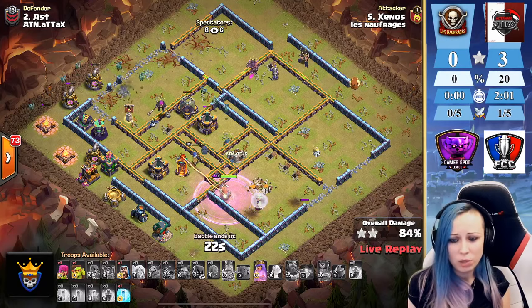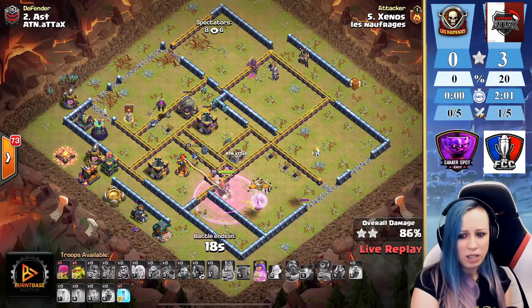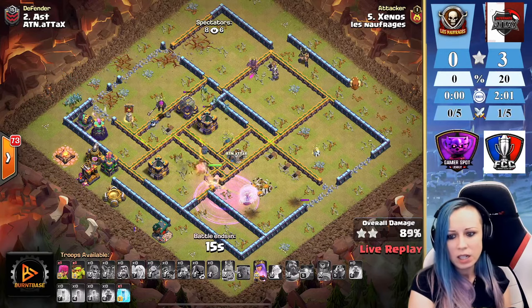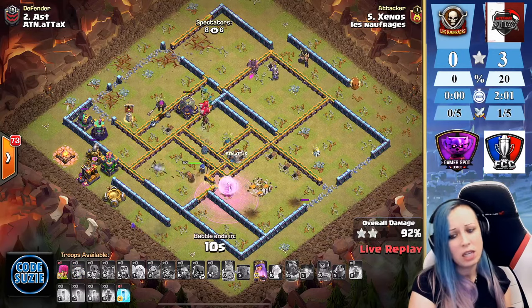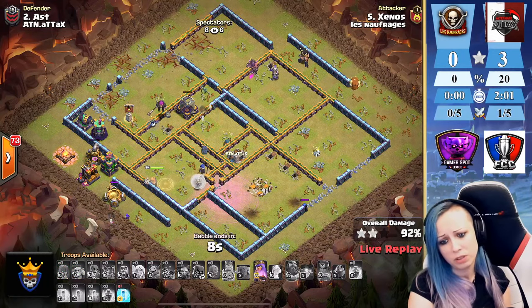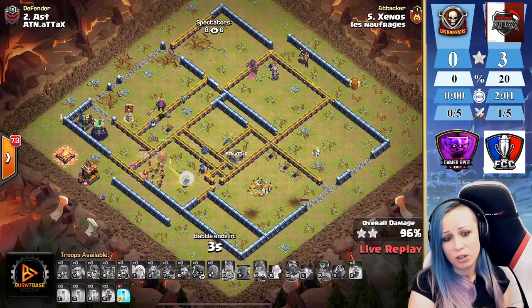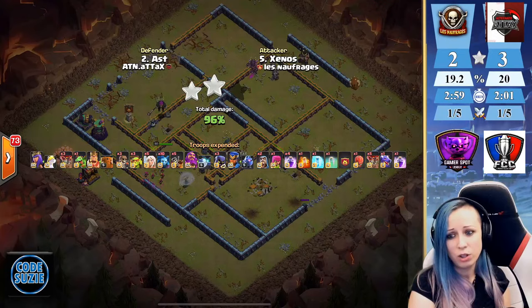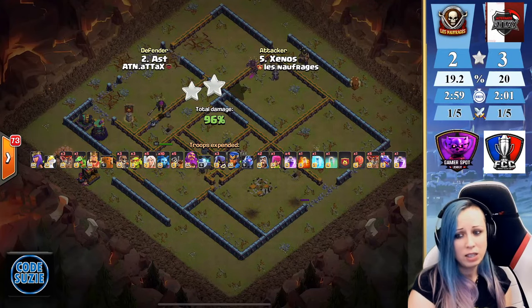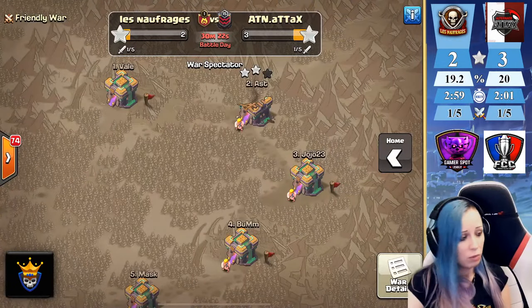We didn't get the enemy royal champion. The electro dragon is trying — queen is now on the wall. She's gonna pop the queen ability. I'd say this one is defense because the queen still has the ability, there are only like three defenses left and this wouldn't kill the queen. Nice try from Xenos but a defense for ATN. So surprised how close it was — those black air bombs, like three dragons got hit — that was brutal.